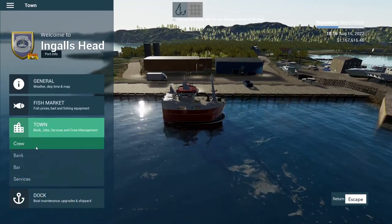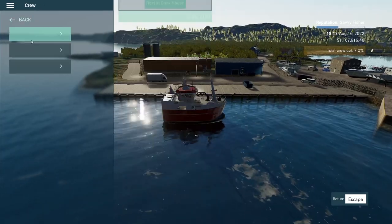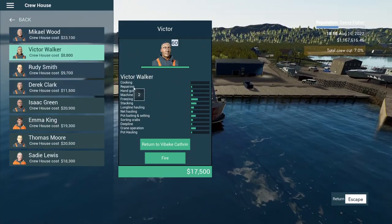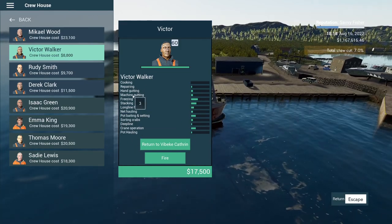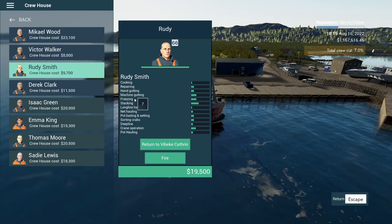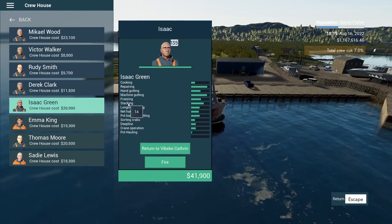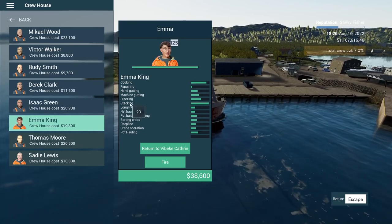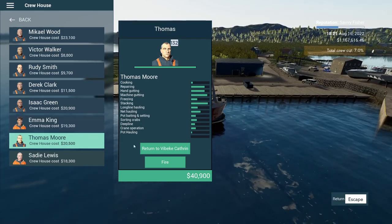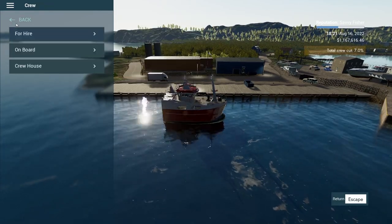Let's go to crew — we're going to try to do net. Let's check the crew house. We probably need more machine gunning and stacking. Seven-oh-seven-nine — you're not bad, Rudy. Five and eight so Rudy's still decent. Isaac, you're really the stacking queen — machine gunning 18, stacking 19. Thomas, there's no way Sadie's gonna beat you on that. Yeah, that's what we basically need.